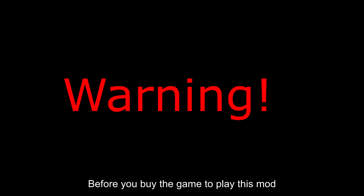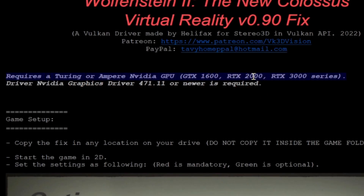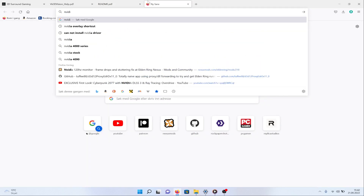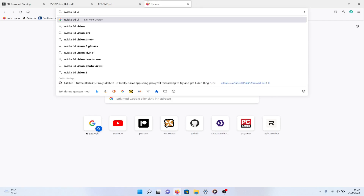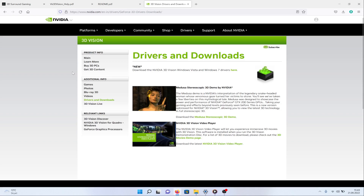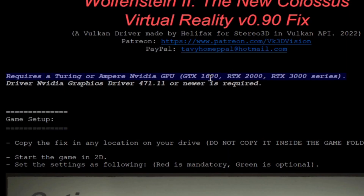Before any of that I have to warn you, this is only for those of you who have NVIDIA graphics cards. The reason is that this mod uses something in the NVIDIA drivers called Vulkan 3D Vision, which is NVIDIA's stereoscopic 3D drivers — this was for 3D monitors back in the day. This only works if you have a Turing or an Ampere NVIDIA GPU, that is GTX 1600 series, RTX 2000 series and RTX 3000 series graphics cards.